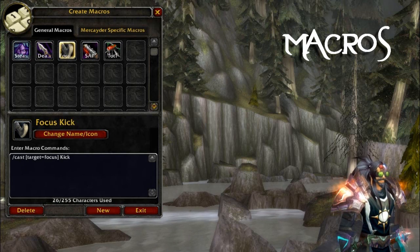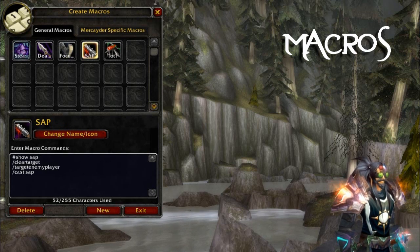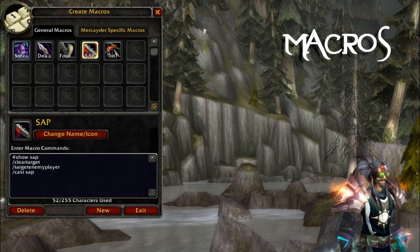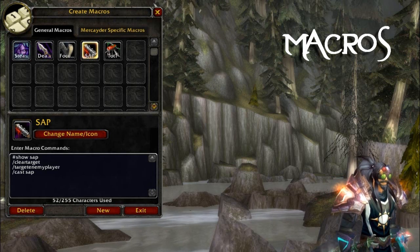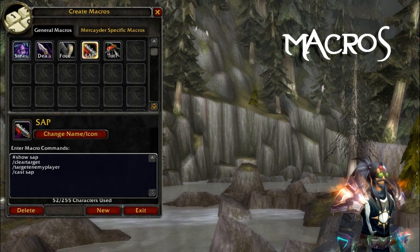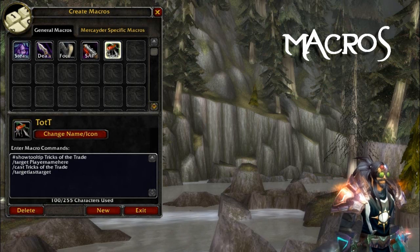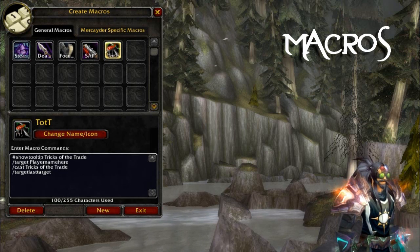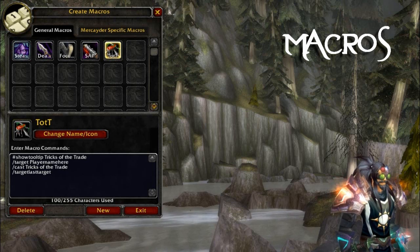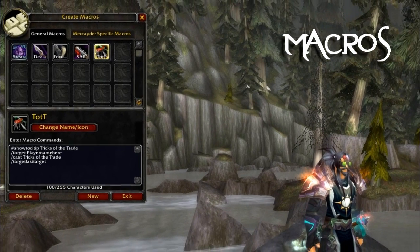I've got a Focus Kick macro - that one's pretty self-explanatory. Sap macro: this basically targets whatever is closest to you in range and it'll sap them. Good for un-stealthed rogues - sap, get in the opening. Also just the Tricks of the Trade macro, it's pretty basic: basically just targets a player, casts Tricks of the Trade, and targets your last target.